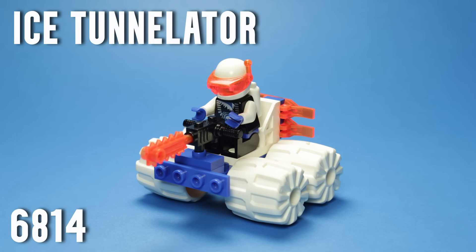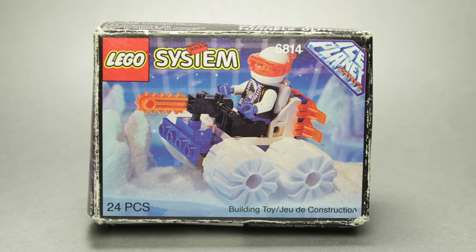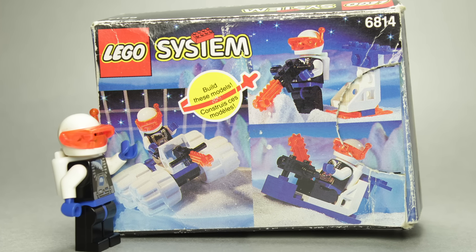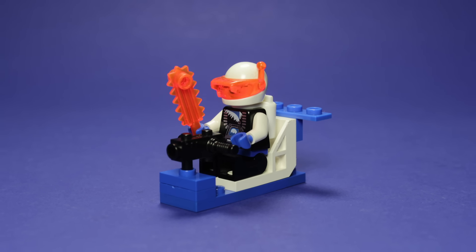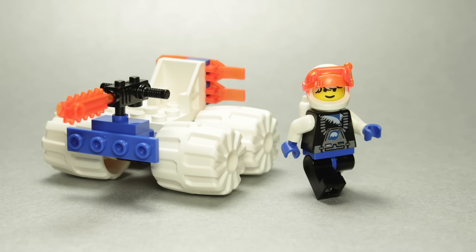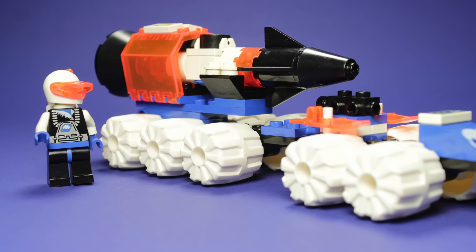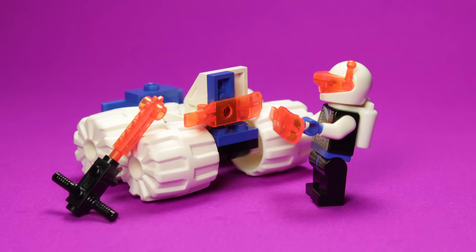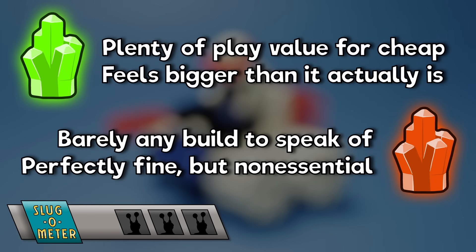6814 Ice Tunnelator is next on the list, and was the only Ice Planet set I had growing up — I still have the box, believe it or not. The Ice Tunnelator introduces us to four small-sized sci-fi wheels in white; if you collect Ice Planet sets in any substantial quantity, you're going to be seeing a lot of these. The white sci-fi chair is another great part addition and really helps tie the whole model together. As much as I like this one-off little set, there are plenty of better choices on this list. One slug.